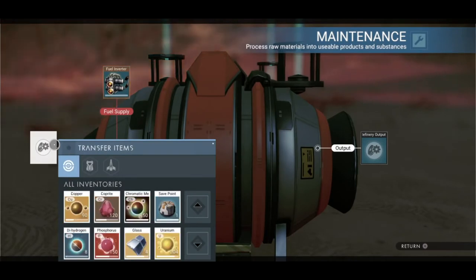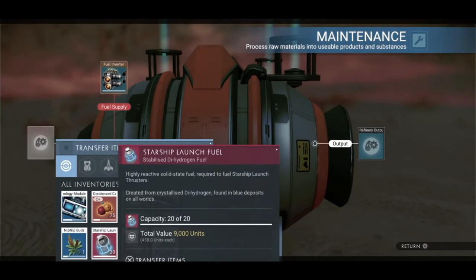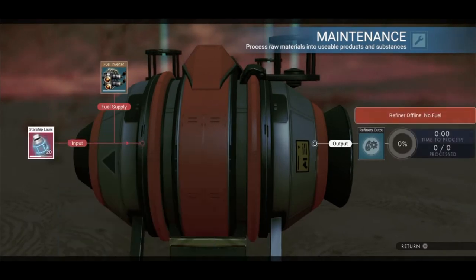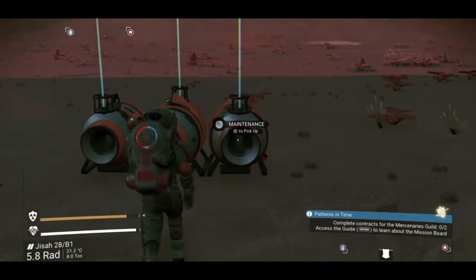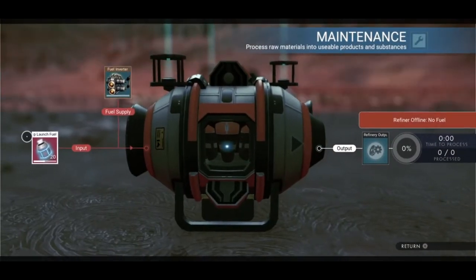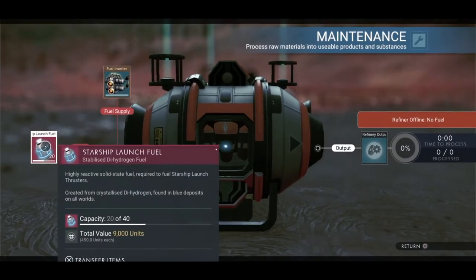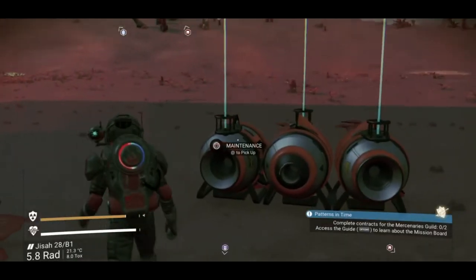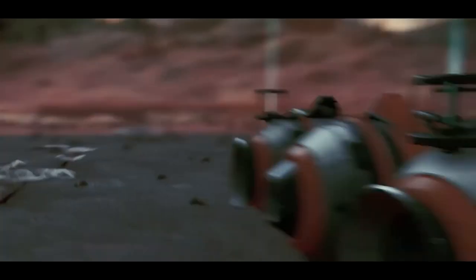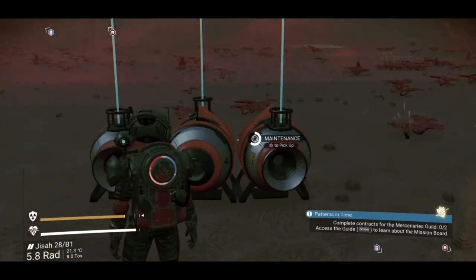Input whatever item you want to duplicate. Right now I'm going to duplicate my stack of starship launch fuel, so I'll add that here. Then open the two other refiners and check if the item appears in them. The starship launch fuel is showing in this one — that's good. Open the next one — starship launch fuel is here too. That's good, now you can start duplicating.